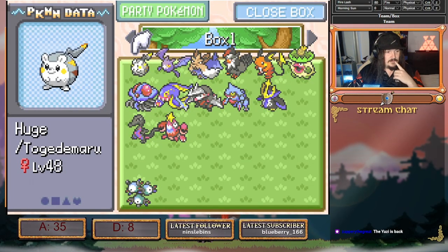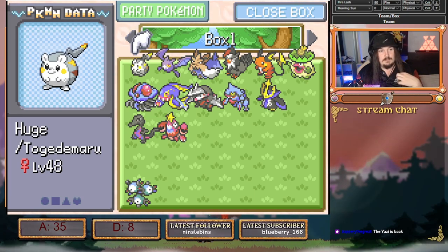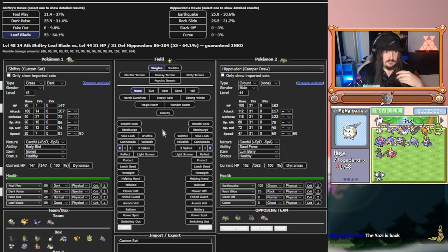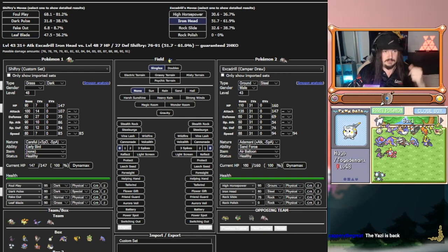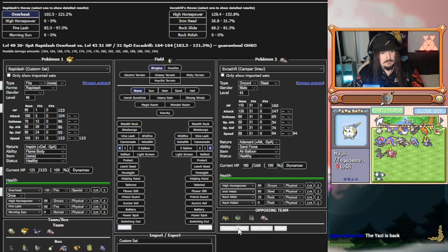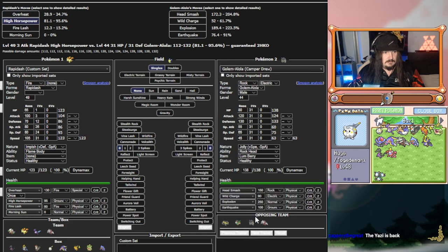I wanted a guaranteed kill on Excadrill in the back and then be able to see a fast kill with High Horsepower. Shift tree kills this, Iron Head 100% of the time. If not, we have backups — we go Overheat. So we put this at level 49, now this is always a guaranteed kill. And because this can come out for Head Smash, we put Soft Sand on.